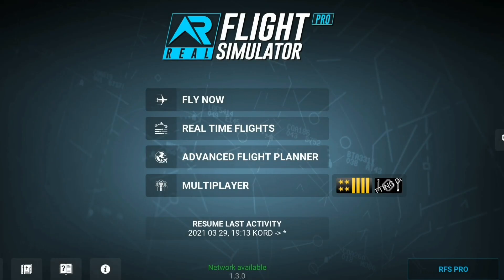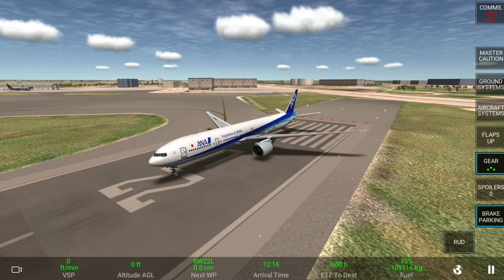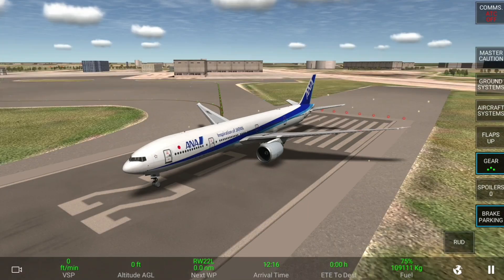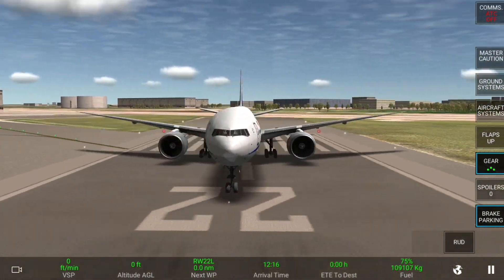So let's just see what they have done with the doors. We have spawned into a Boeing 777 — doesn't really matter what plane. So here we go.